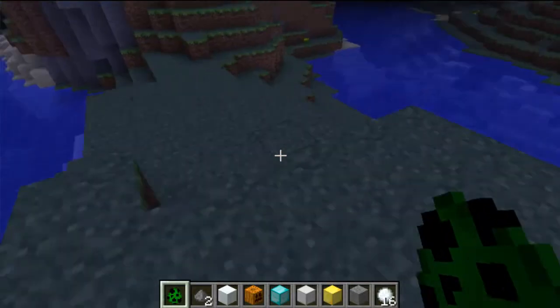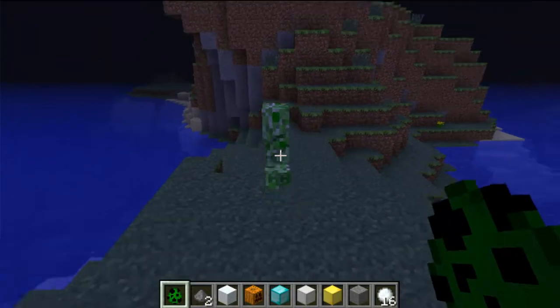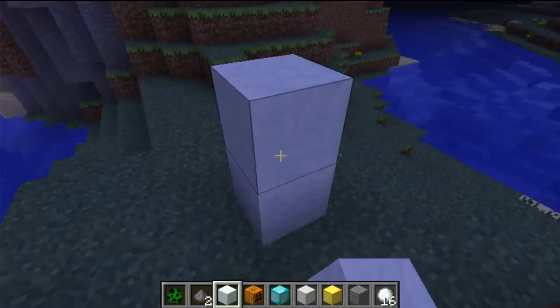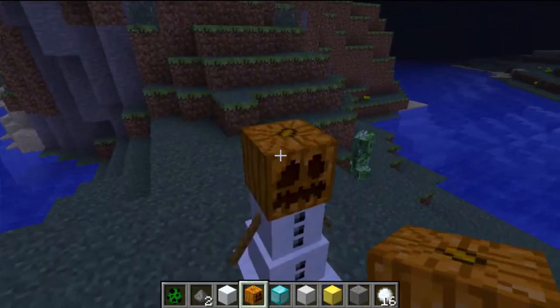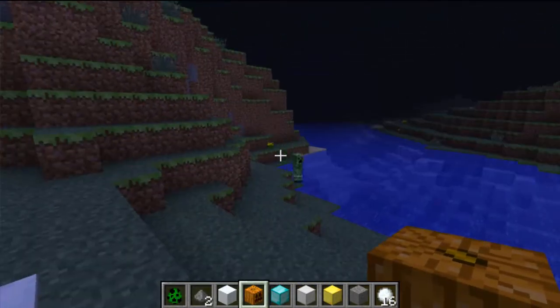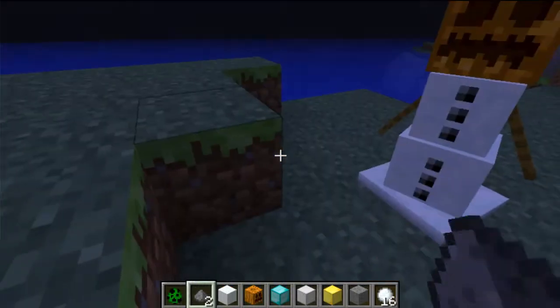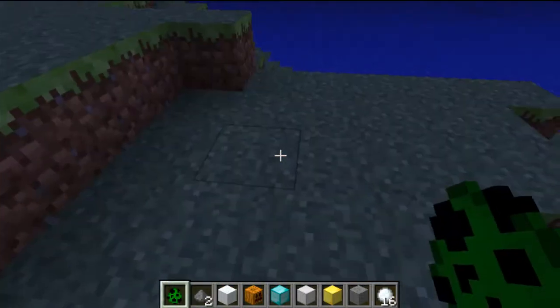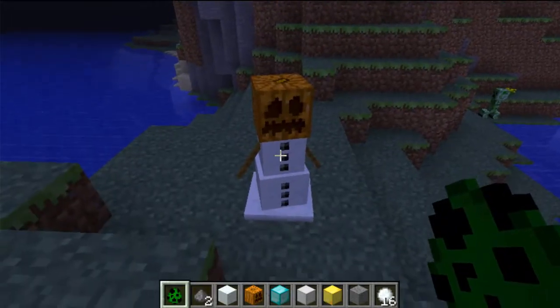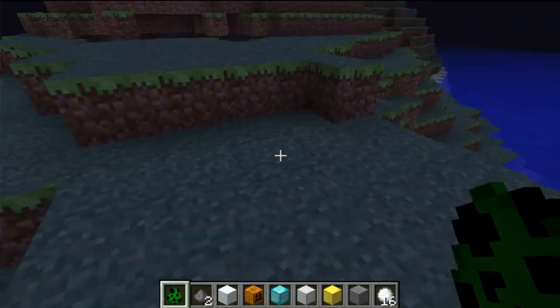Another change is that creepers now have sounds, as you can hear. They are also now very afraid — not only of ocelots, but of snow golems. You can see them running away, because creepers now run from snow golems twice as fast as they run from ocelots.